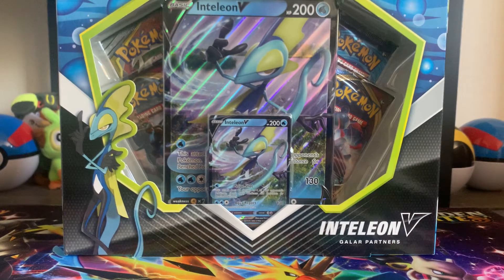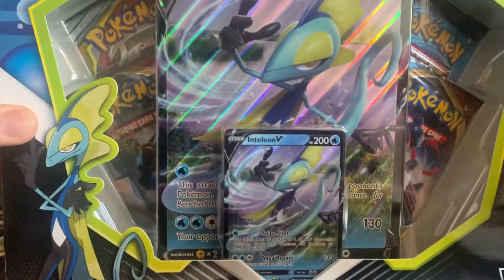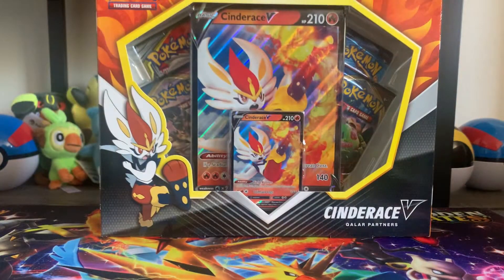Ladies and gentlemen, welcome back to another video. We are going to open up an Inteleon V-Box, the Walmart exclusive. These are going to be, I assume, just two Sword and Shield, Cosmic Eclipse, and an XY Evolutions — just like the Tins.